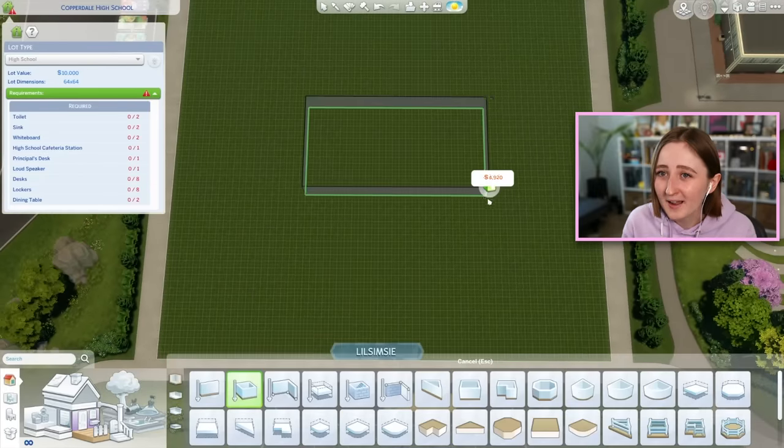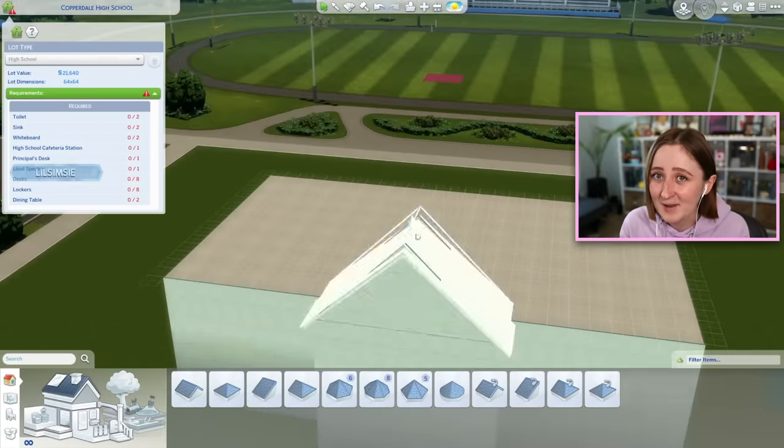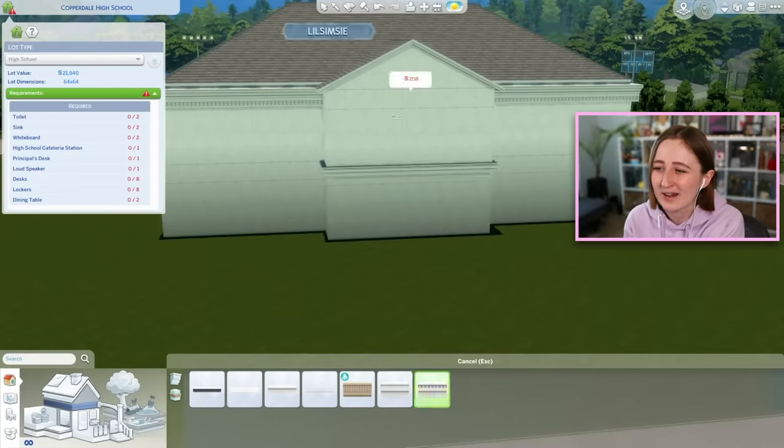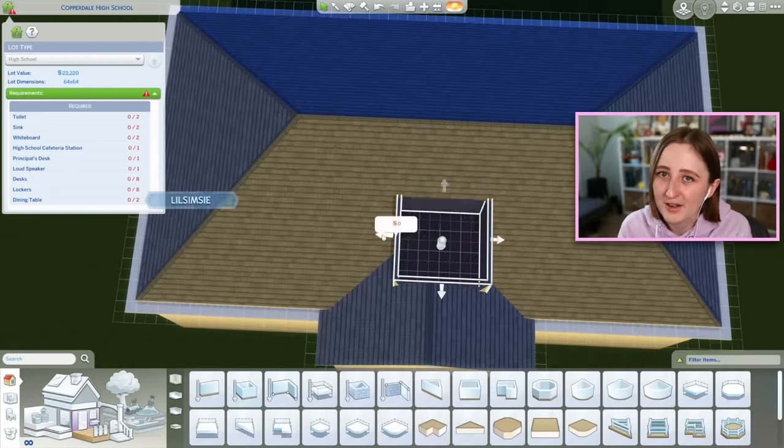With those disclaimers out of the way, let's start building this high school. In the High School Years pack, there's a giant 64 by 64 high school lot in the game, and this lot also has to be a high school — you can see the grayed out high school lot type because it's stuck that way. Basically, the high school will only function on this lot.